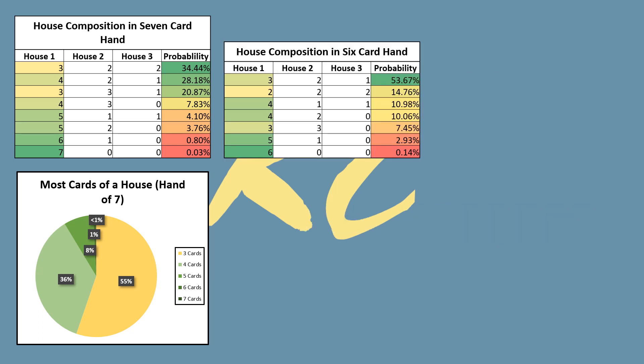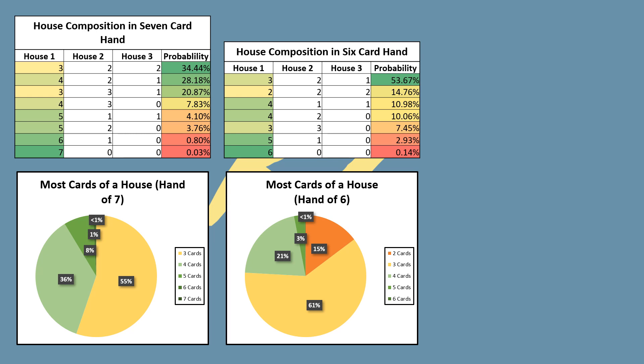Looking at hands of 6, the probability of drawing a 2-2-2 split was much lower than expected — maybe personal bias from remembering bad hands, but statistically you're unlikely to draw an all-2 split. In fact, you're actually more likely to draw 4 or more cards of the same house, with about a 25% chance. Since having 3 cards of the same house is the worst outcome with 7, there's only a 15% chance that as the first player you will actually mulligan into a worse house composition.